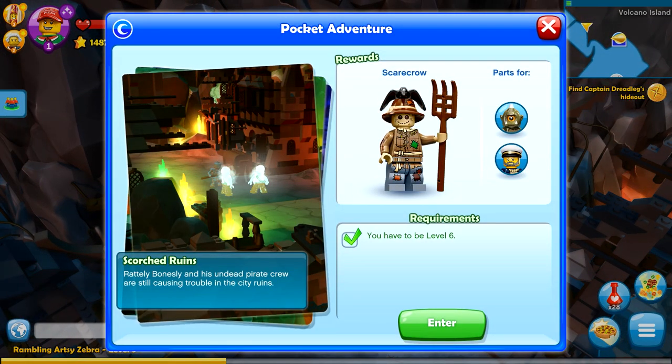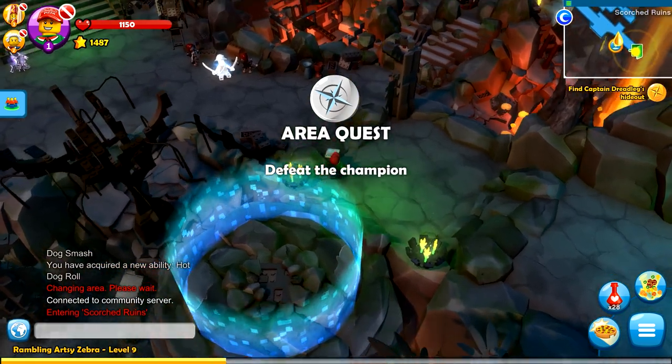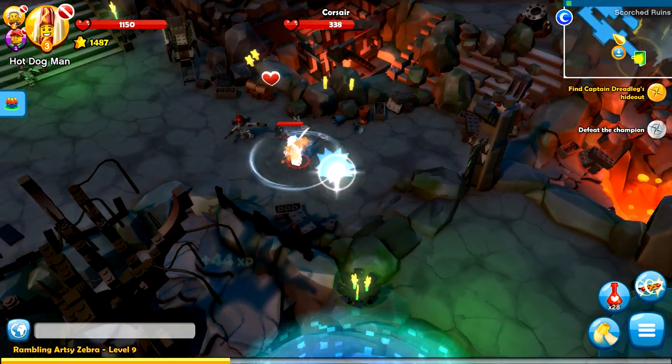It is a pocket adventure. This one is the Scorched Ruins. Rattly Bonesly and his undead pirate crew are still causing trouble in the city ruins. So let's go and take on Mr. Bonesly. We're in the Scorched Ruins now. Where are you, Mr. Bonesly? I'm gonna avenge this town for you.